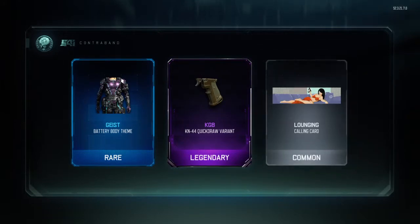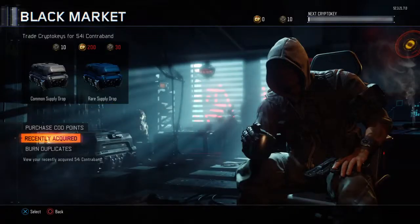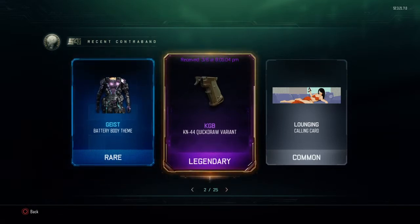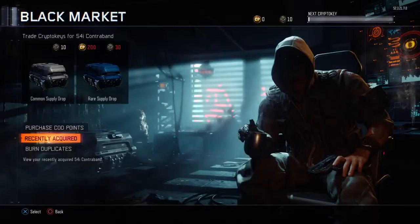I'll take it, I'll take it, and I'll take it. So we got the Geist Battery Body Theme — don't have that yet. The Can 44 Quick Draw Variant, I think I already have, and the Lounging Calling Card, which I think I already have.